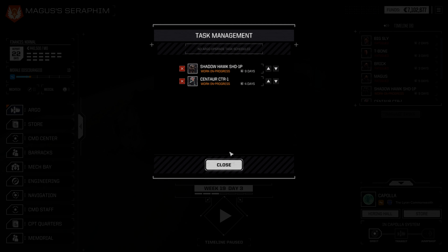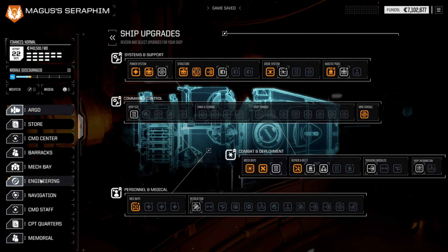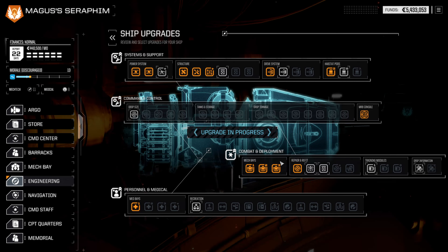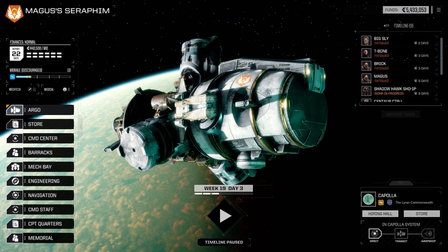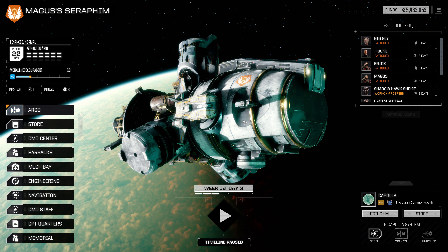What do we end up getting out of it? A fair number of parts, a large laser, a cockpit basic which we don't need, and a couple of standard FCSs. Not too bad all things considered. Repairs are going to be a little heftier than in the past — probably like 50-60k in Seabills. Like 12-ish days to repair the Centaur and Shadowhawk. Those are really the only ones that took significant damage. We certainly don't want to deploy without the Centaur — it's so much of our power right now. We should also get our third mech bay underway. So with that, it is time to put a cut in here.